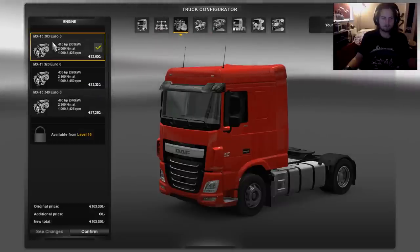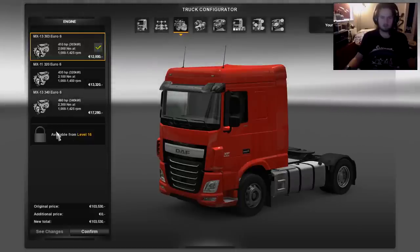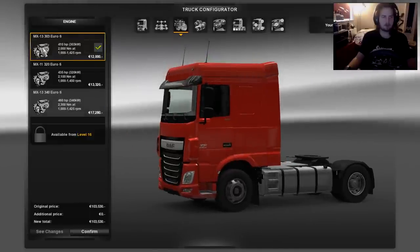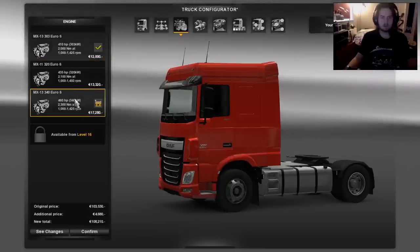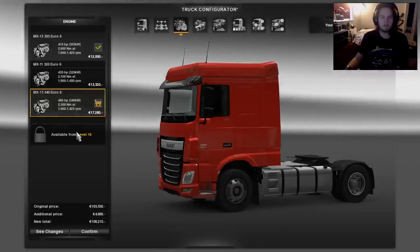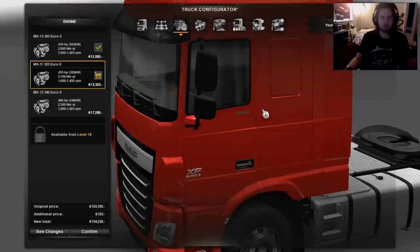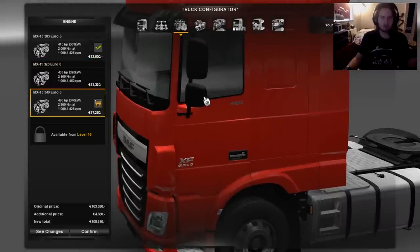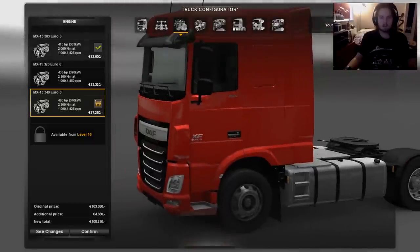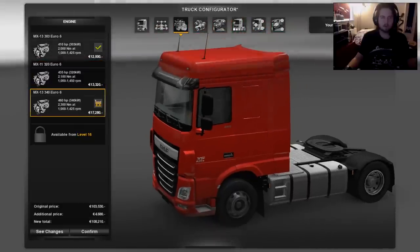Let's check the engines. I'm around level 14-15 so I haven't unlocked everything yet — the biggest engine is still locked. But you have the MX-11 and MX-13 engines available. I notice the MX-13 at 410 hp and the MX-13 at 435 hp — that's a bit funny since the 410 and 460 horsepower versions check out, but the 435 hp one seems a bit off versus the 440 listed. Anyway, interesting that they changed that.